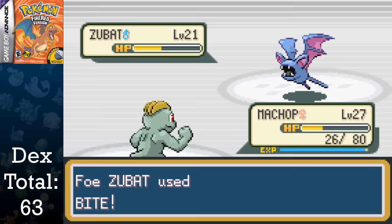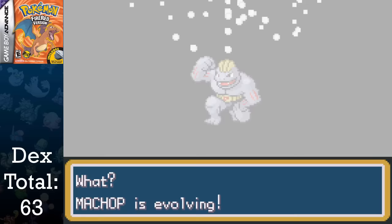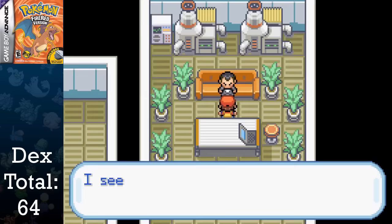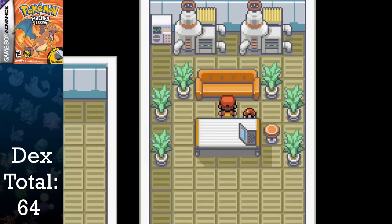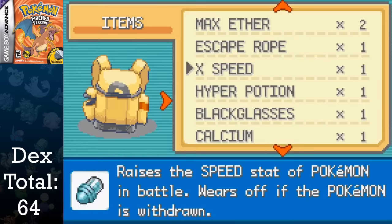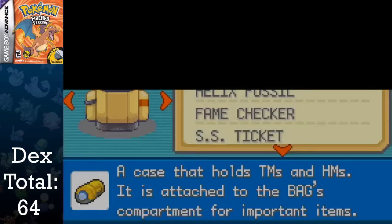I infiltrate the Rocket Game Corner hideout to get some more money, as well as level up Machop before the hulking grind of Dratini takes over everything, evolving it into Machoke at level 28. We won't be able to get Machamp due to it being a trade evolution. I'm able to get Dratini to level 20 when I take down Giovanni, who hands over the Silph Scope when he leaves. This allows us to go to the Pokemon Tower in Lavender Town, but before we do that, I stop and deliver the tea to the guards to get into Saffron City, and sell more things to get more coins.